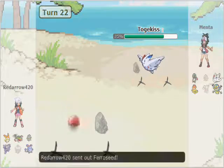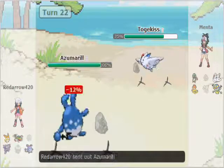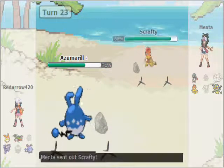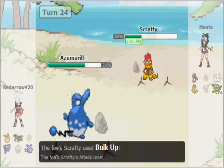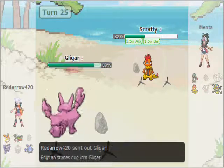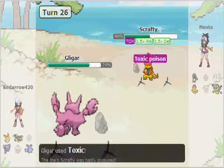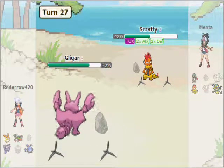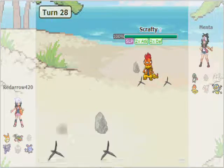He brings in Togekiss, and the way he brings it in makes me think it's Scarfed or he's bluffing well. I go into Ferroseed and he just goes for Air Slash with no Life Orb or Leftovers, so probably Scarfed. I'm thinking he'll flinch my Azumarill to death, so I use Aqua Jet instead. In comes Scrafty and I'm like, crap. I Aqua Jet hoping for a crit — no, he Bulk Ups. I go into Gligar because I don't think he has Ice Punch on the Curse variant. Drain Punch does nothing to me and I Toxic him. He goes for another Bulk Up — maybe planning to muscle through at plus six — but he's Toxic'd. I Earthquake trying to kill him faster, and he Rests. I'm like, why didn't I remember that Curse Scrafty carries Shed Skin and Rest?